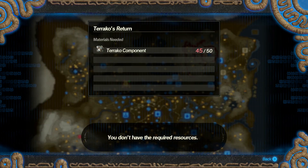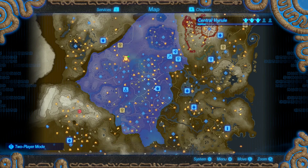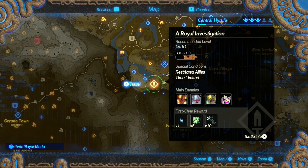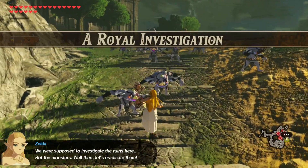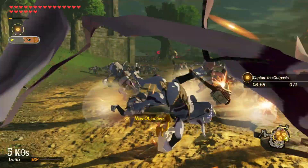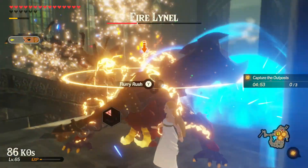It's going to be a bit of a grind until you've reached 45 Terrako components, and then a new mission opens up on the map near the bottom of Hyrule on the border of Gerudo, called the Royal Investigation. You must play as Princess Zelda, and in this mission you go to three locations where you've got to take out a Fire Lynel.